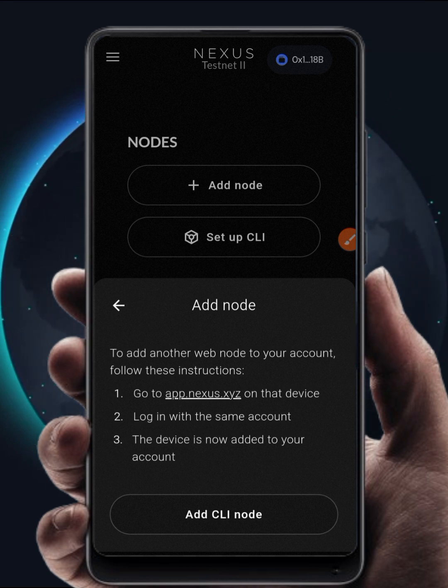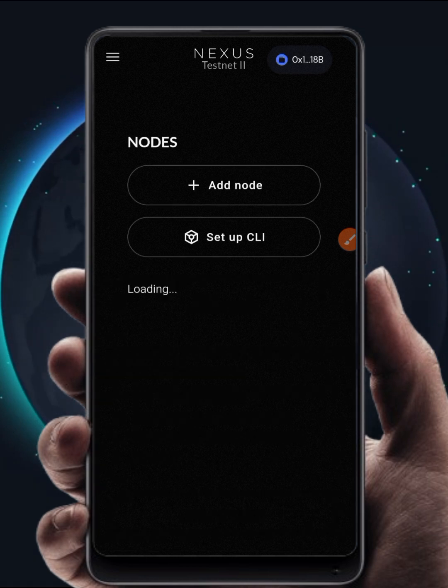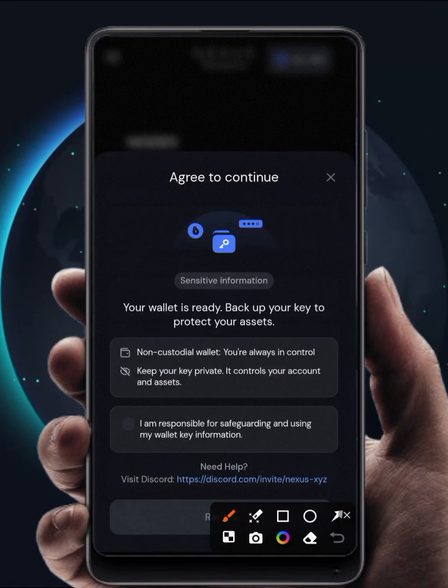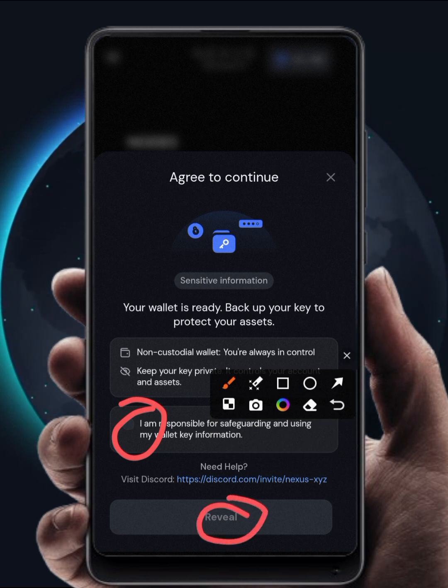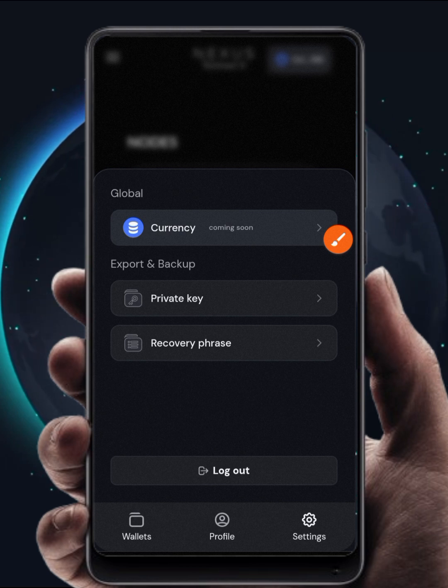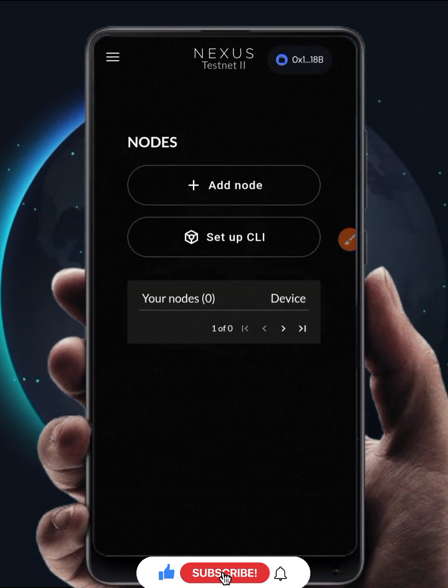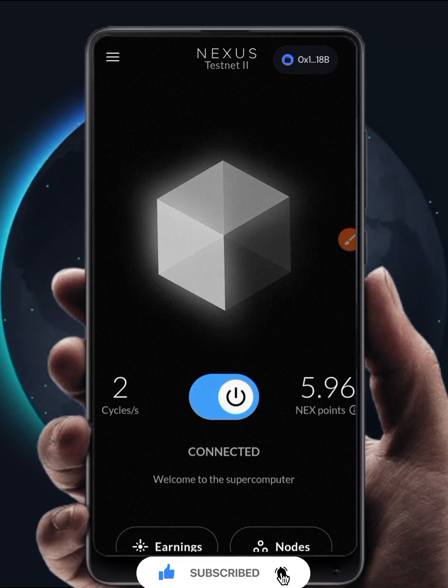If you have any other issues you can ask me in the comment section, follow me on Twitter or Facebook and ask me questions there. I am always available to update you whenever there are changes. Most importantly — come to your profile at the top right corner, go to Settings, and save your private key and recovery phrase. Click on it, confirm, then click Reveal — it will be revealed and you can save it. Never share your secret phrase or private key with anybody, because whoever has access to it automatically has access to your account and your earnings. Thank you so much for watching — until next time, bye for now.